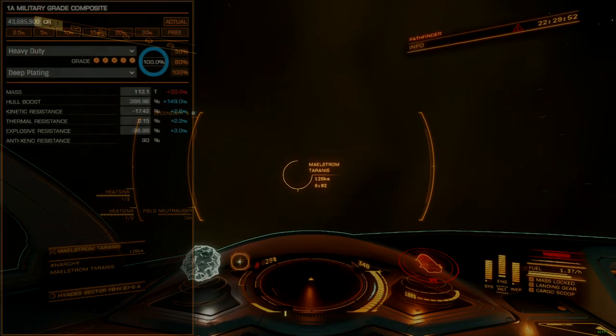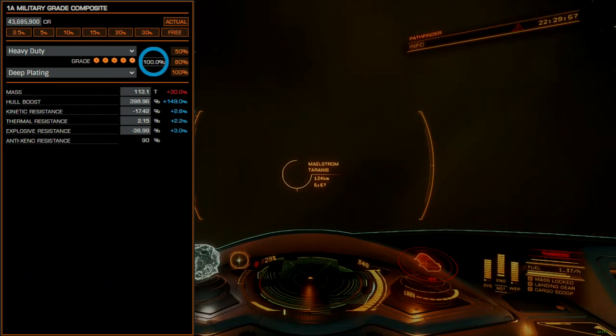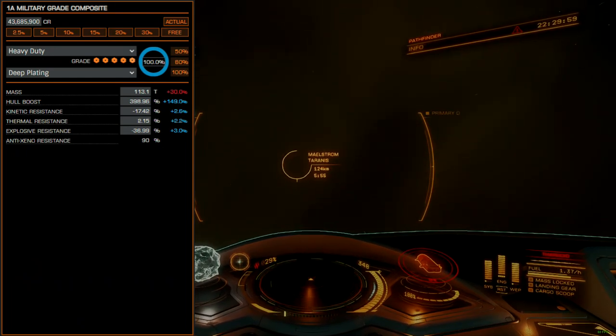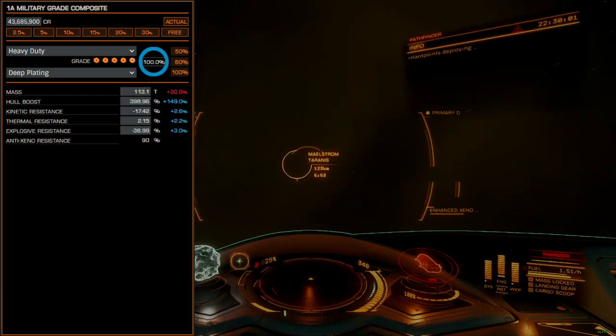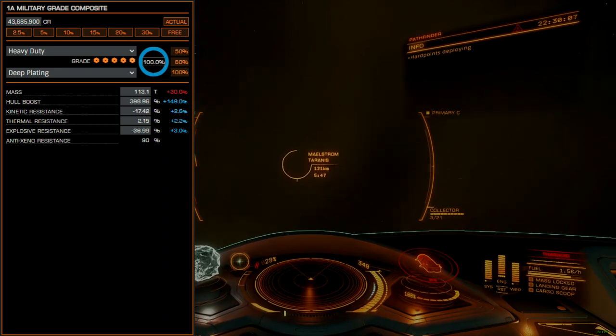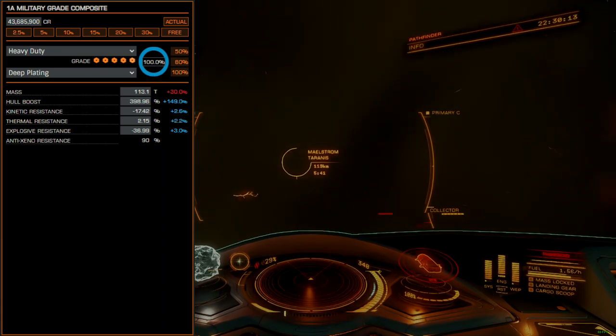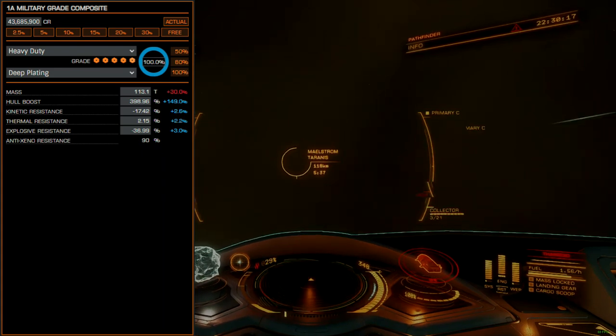Armor will be military-grade composite, as is typical for any ship engaged with Xeno forces. We will be taking absolute damage in almost all situations, so armor resistance is not important. Engineering will be grade 5 heavy duty with the deep plating experimental. This will maximize absolute hull integrity. While not critical, this is an important upgrade for survivability within maelstroms.